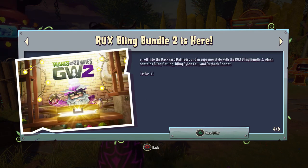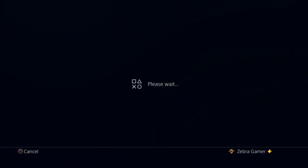Rux Bling Bundle 2 is here, strolling to the backyard battleground in supreme style. It contains Bling Gatling, Bling Pile and Call, and the Outback Bonnet — and I think the Outback Bonnet is a new thing as well, I don't recognize that. We're gonna go ahead and check out how much this is, if it's worth it or not. I'll let you guys know my thoughts by the time we buy it.